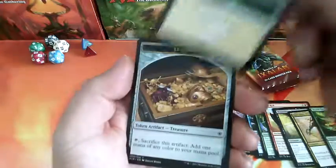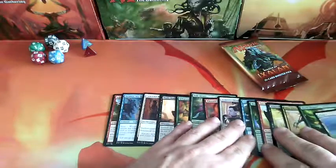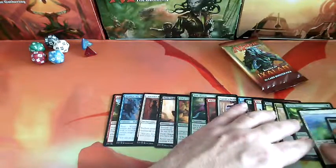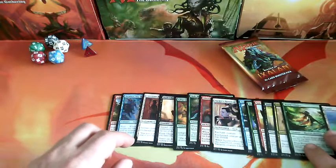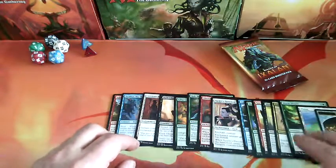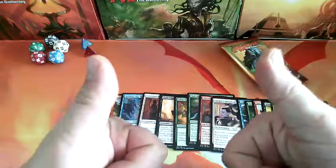Here we have a plane and we have a treasure token. So some really nice cards in this booster, and we have our rare Emmara, Soul of the Accord — so really nice. This is what I have to share with you. I hope you like it and enjoy it. Until next time, see you.